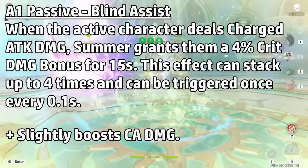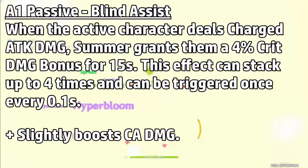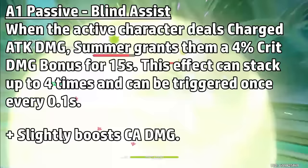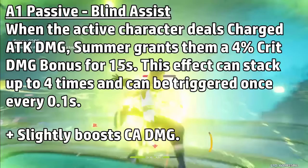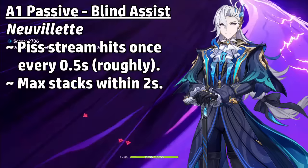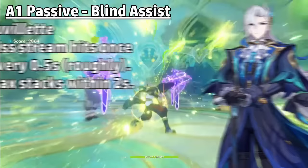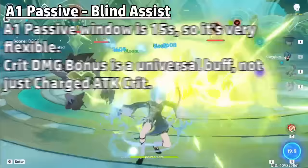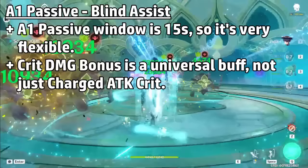Her A1 passive is a small bonus that further boosts the team's DPS. When the active character deals charge attack damage, they gain a 4% crit damage bonus for 15 seconds. This effect can stack up to 4 times and can be triggered once every 0.1 seconds. What's really cool is how each character stacks these crit damage bonuses at different rates — every Ganyu charge shot gives 2 stacks, Leni's is the same at 2, Nouvellet hits once every 0.5 seconds meaning he already has max stacks by the end of his first stream, and Tainari can potentially gain the full bonus after one charge shot. The 15-second window before stacks are lost is very forgiving, so uptime should be no problem. Keep in mind this bonus is universal — not just charge attack focused — so damage from skills or bursts also gets buffed.